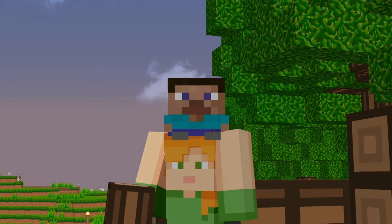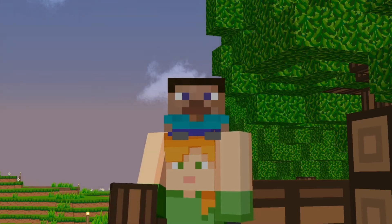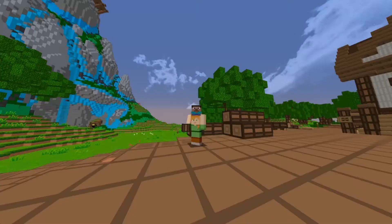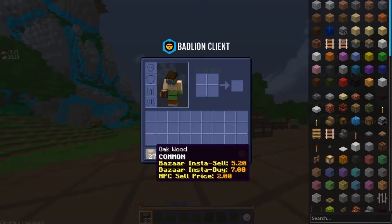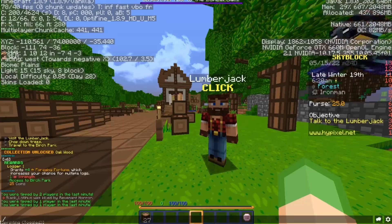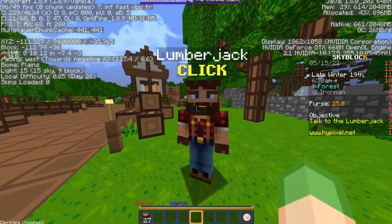I will be telling you the materials that you would want in your inventory beforehand. What you would need is about 27 oak wood logs. You could get them on your first playthrough in the forest over near the hub. To make getting minions easier, you could come to the forest at these coordinates shown on screen and talk to Lumberjack.